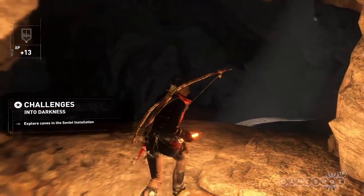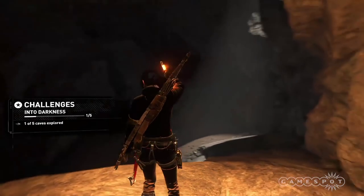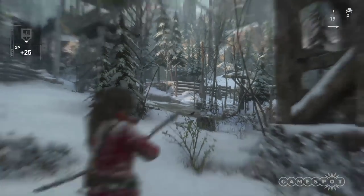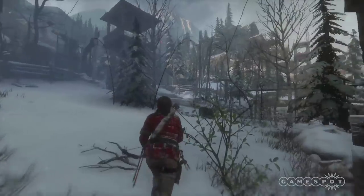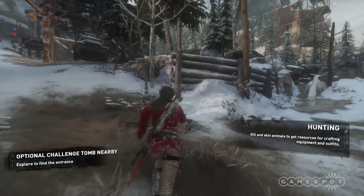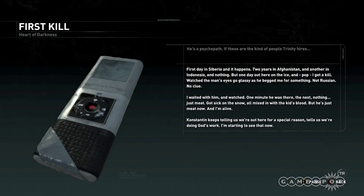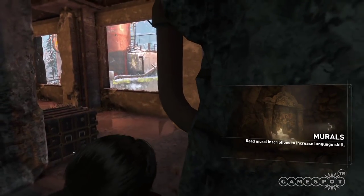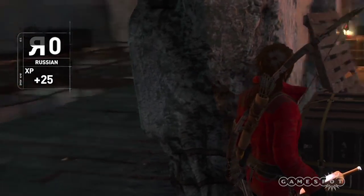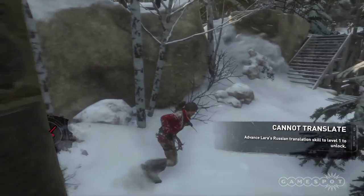There are also new challenges that give you additional XP, like exploring dark caves — and these are not the same as tombs. Optional tombs are back, and there seem to be a lot more of them, rewarding you with treasures and relics. The game will prompt you when you're near an optional tomb. You can also find documents that help fill in additional pieces of the story, including what your allies are doing there. You can find murals that help Lara learn languages — after reading about five pieces, she becomes familiar with the language and can uncover secrets from pieces she couldn't read before.